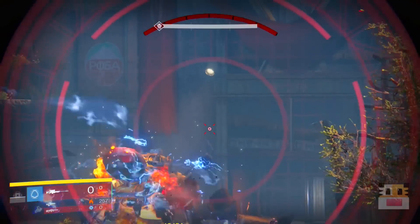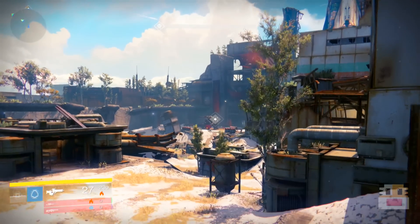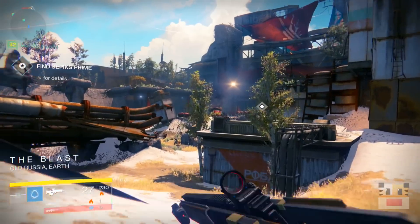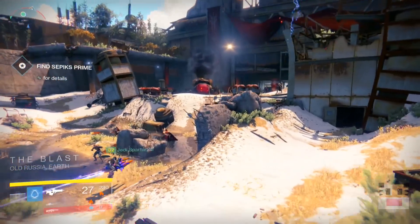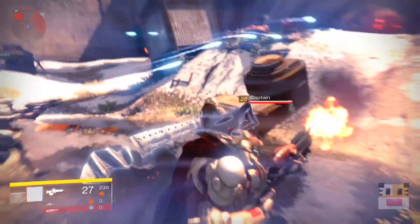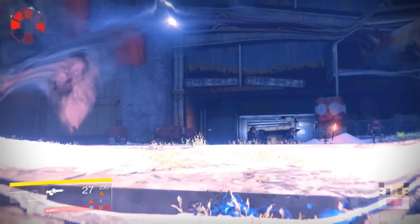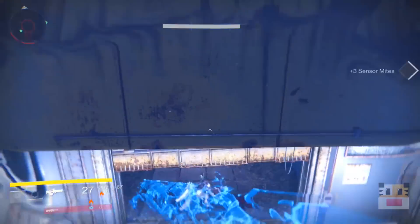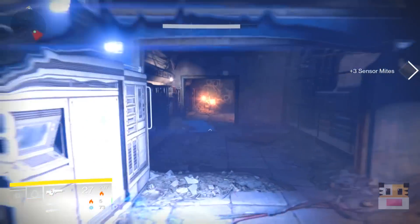Other than that, there's really not much more to it. The main reason I have so many Strange Coins is that I'm not buying anything from Xûr — I just keep doing these weekly strikes every single week. You could also do a strategy where you go through most of a mission on your highest-level character, then switch to a lower-level character who joins in at the last minute and finishes off the boss. That's an effective strategy I've used in the past and it's very good for getting Strange Coins.